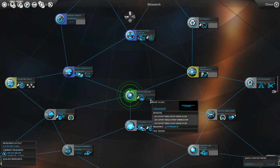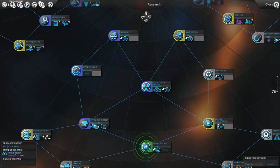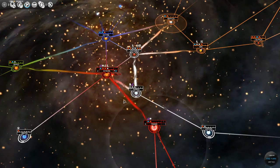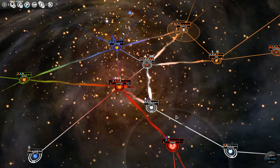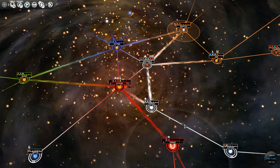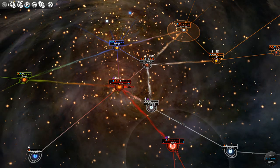Right now we are researching baryonic shielding in order to get the cruiser ship class, which will help us out. I am kind of leaning more toward a militaristic type of faction here, but we'll see how things go. I would really like to eradicate these pirates.